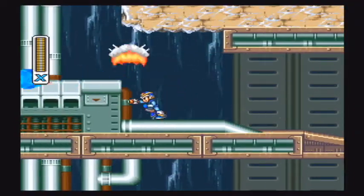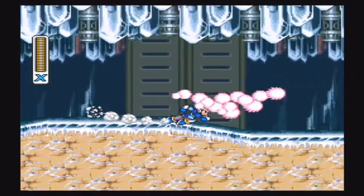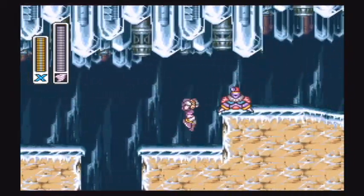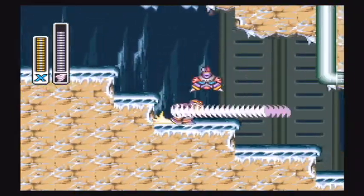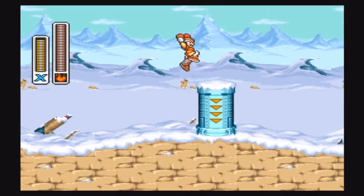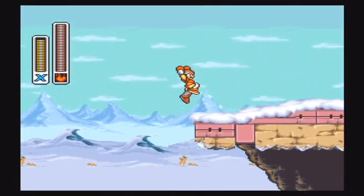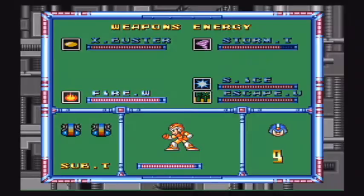So where we're at right now: we're at Cheo Ping's stage again. I grabbed a heart container that I left behind, because previously we couldn't get it because we didn't have the fire wave. As you can see, I'm spamming it. Just throwing a tornado — it's completely game-breaking, it almost annihilates anything. You want to break that container up there — that igloo — and you'll be able to get your heart container.